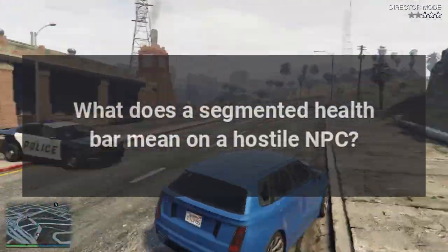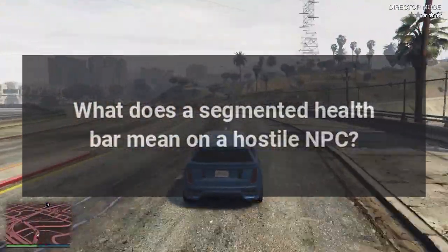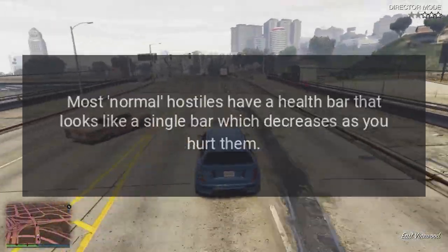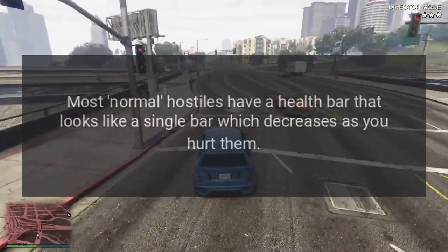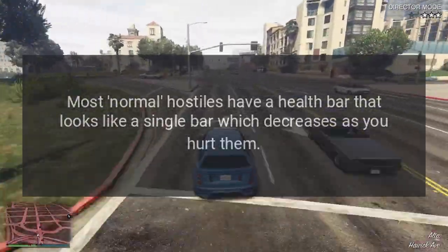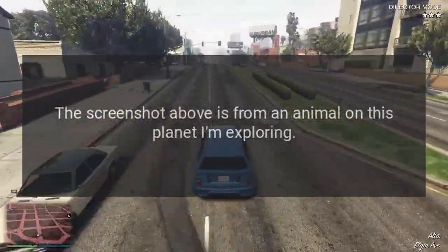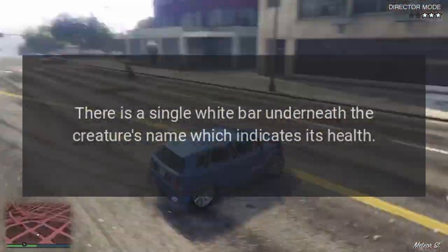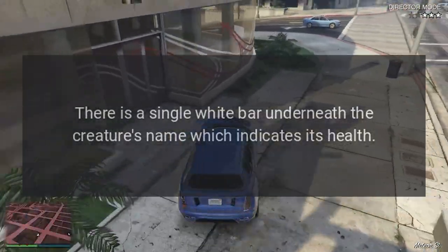What does a segmented health bar mean on a hostile NPC in Starfield? Most normal hostiles have a health bar that looks like a single bar which decreases as you hurt them. The screenshot above is from an animal on a planet being explored — there is a single white bar underneath the creature's name which indicates its health.